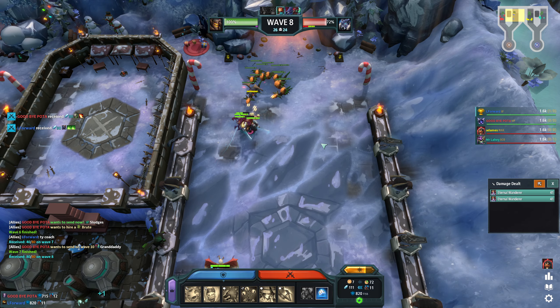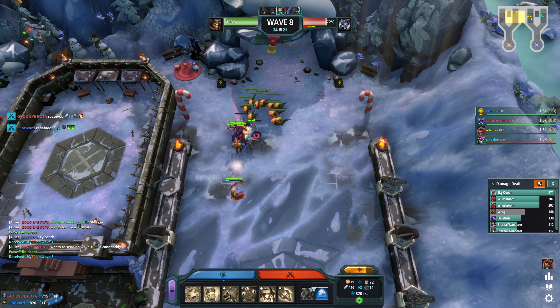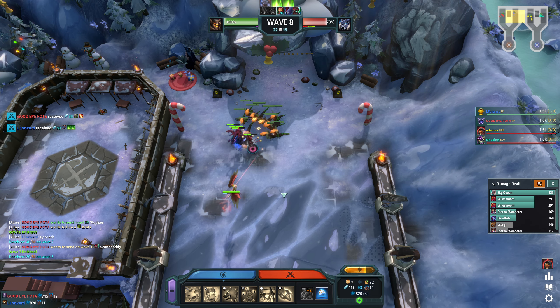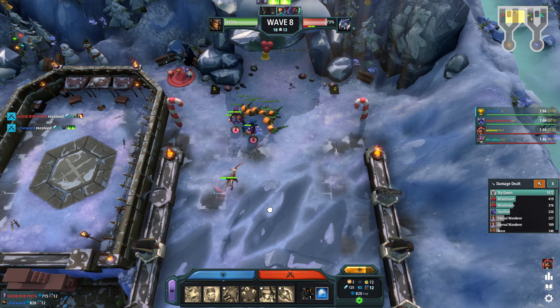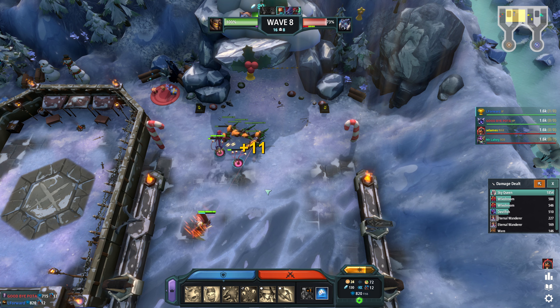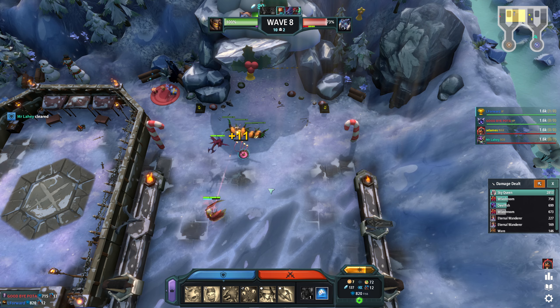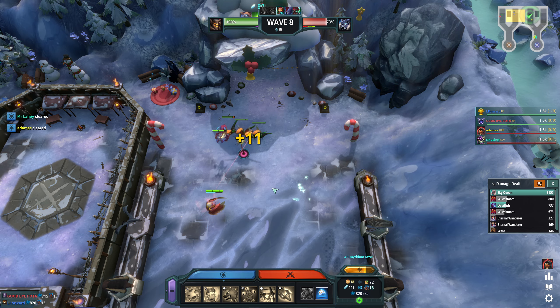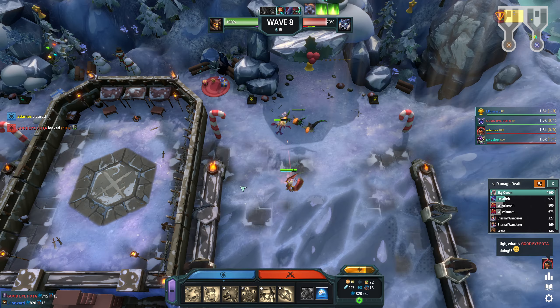Another 80. I feel honestly pretty strong 9 with the Eternal Wanderer. So I will commit here. I also feel very strong 9, which again makes us probably even stronger. Because if they then go 9, they know they can't resend. Commit leaked.